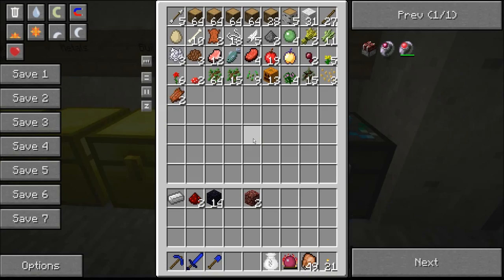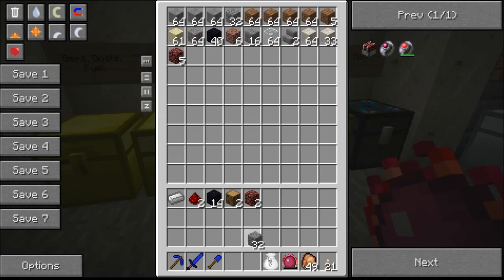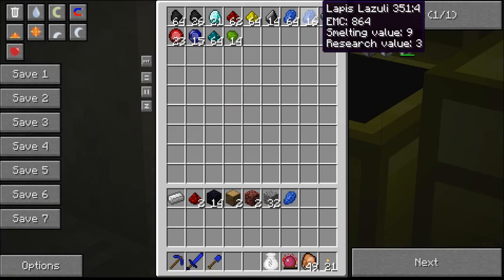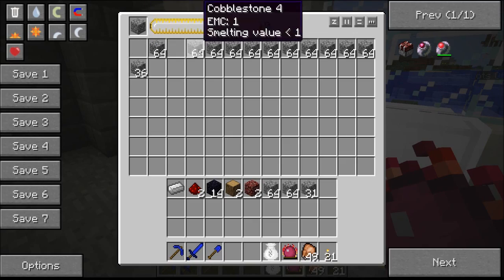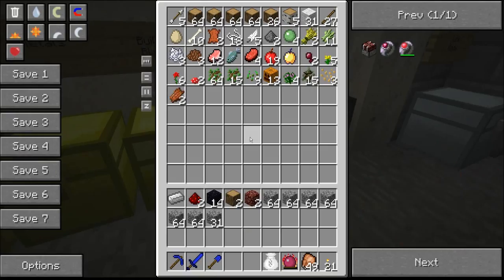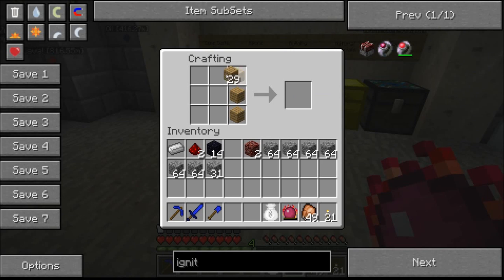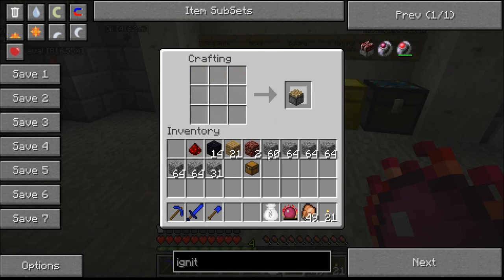We're going to need some wood and a whole bunch of cobble. I'm actually low on cobble — why don't I break some down? That was more cobble than I expected. That was just one piece of lapis. We're going to need more wood, and a chest for the next piece, and another piston. I can't wait until I'm done with this tutorial so I can start playing on my single-player world.